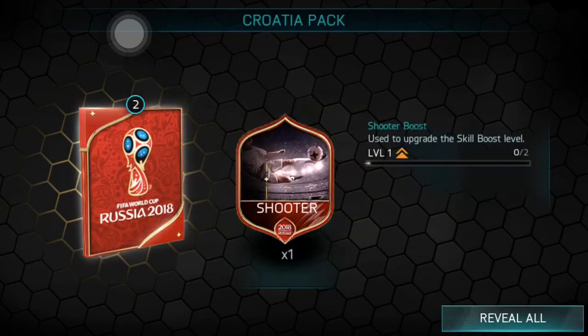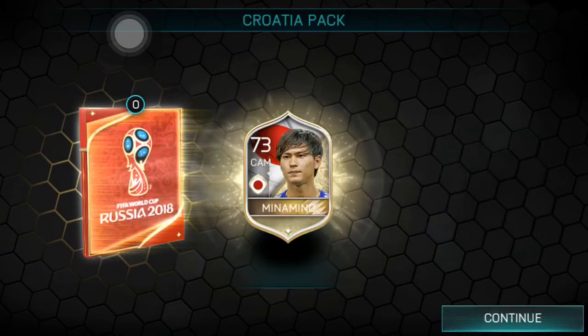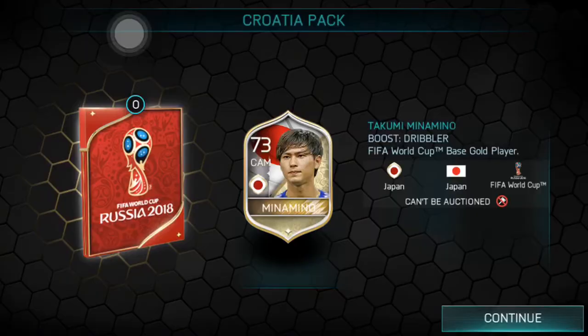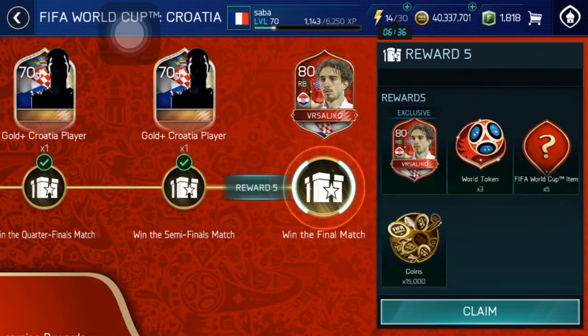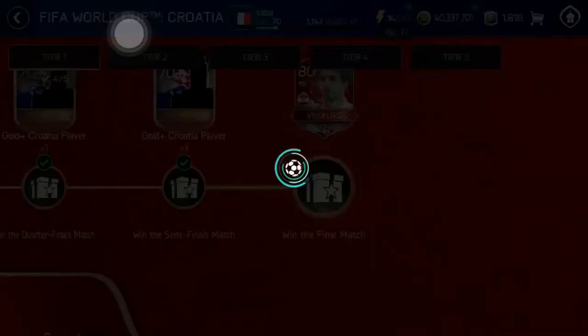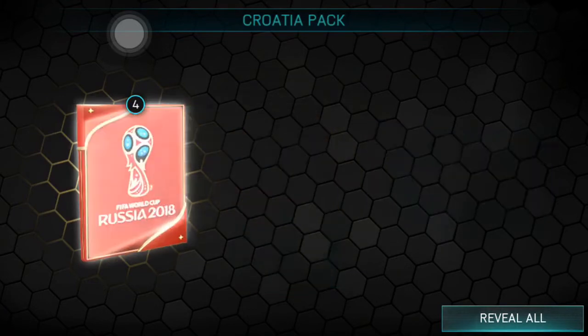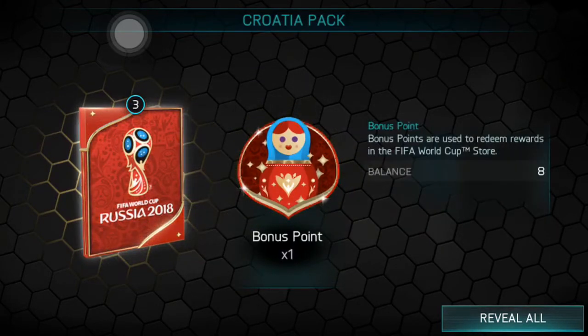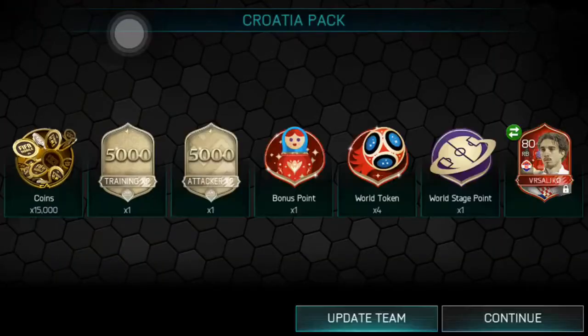The next pack gave crosser skill boost, shooting skill boost, shooter skill boost again, 72 Vargić and 73 Minamino from Japan. From the last pack we're guaranteed a player and can get more elite players: 5k training XP, another 5k training XP, bonus point, 4 world tokens, world stage point — and our guaranteed player is Vrsaljko.